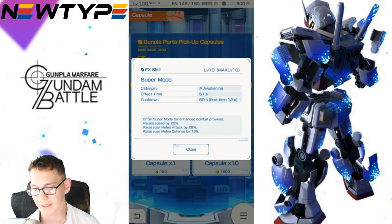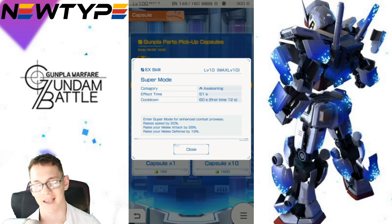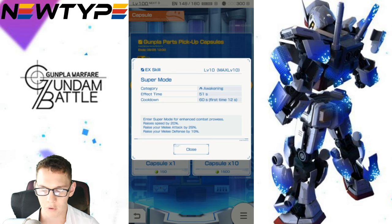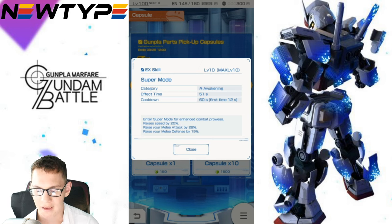Next we have one of the best bodies in the game right now — Super Mode, The Awakening. 51 seconds effect duration, cooldown first time 12 seconds, 60 seconds after. Enter super mode for enhanced combat prowess: raise speed by 20%, raise melee attack by 29%, and raise melee defense by 19%. This is basically the Trans Am Raid. But I like this a little bit more because it frees my actual EX skill attack up for something else — I can slap on the Mace's Iron Impact to be enhanced by this ability. I really, really want this body. It would change up my entire formula for my mobile suit for the arenas.